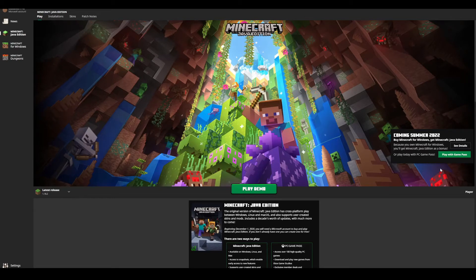This is how to play on the Minecraft demo. First, what you have to do is obviously download the Minecraft launcher. Once you've done that, you can download that from the Microsoft Store, which is what I would recommend.